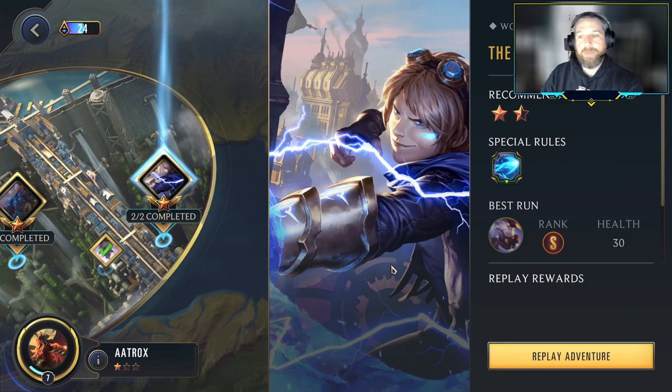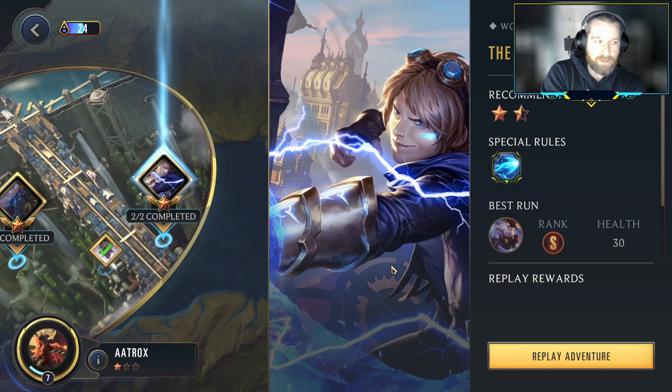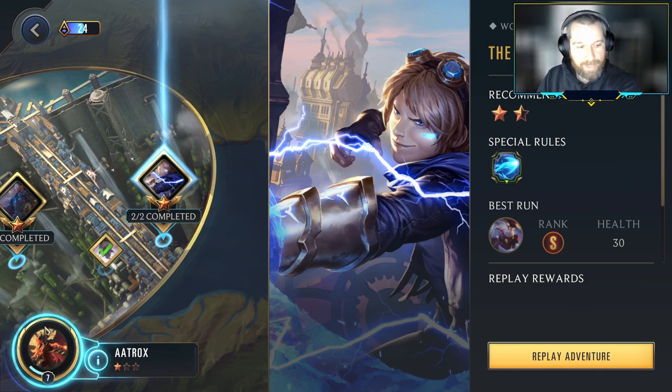Hey everybody, it's Busk, continuing our playthrough of the Path of Champions. Today we're taking on the 1.5 star quest of the Progenal Explorer, going up to battle with Ezreal, and using our 1 star Aatrox.